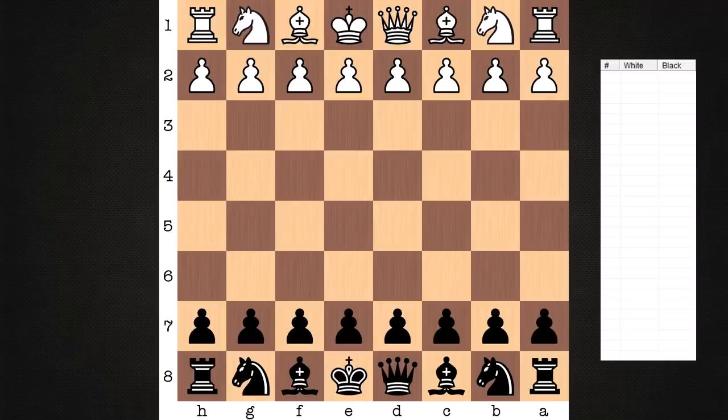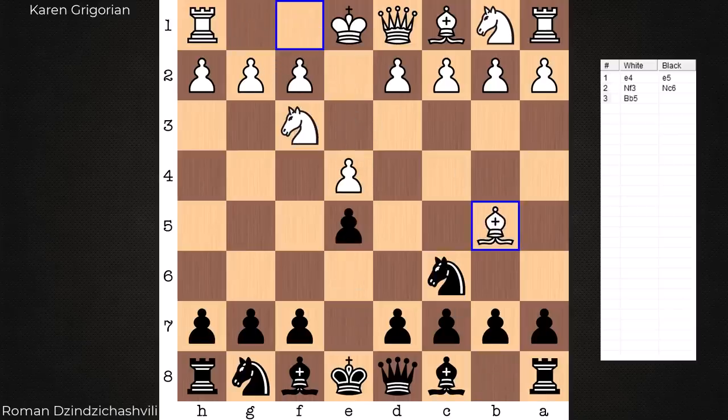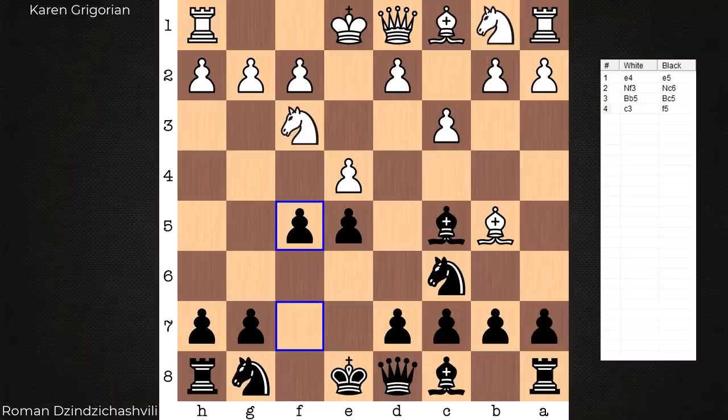On the white side, Karen Gregorian, and he's playing against Roman Gingihashvili. Opening wise, Ruy Lopez, Bc5, c3, and here comes the Cordell Gambit, f5. This is a close relative to the Schliemann defense. The Schliemann defense is without the moves Bc5 and c3.